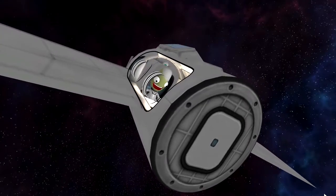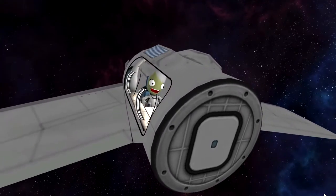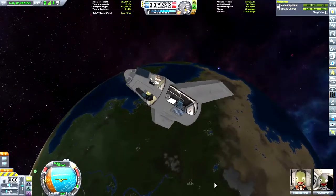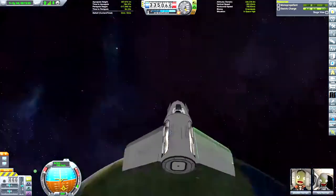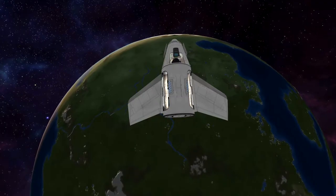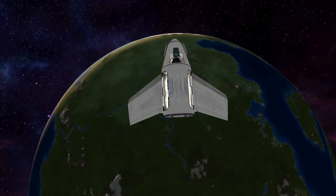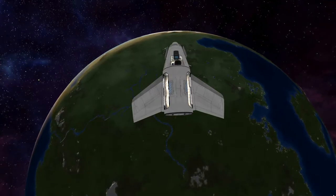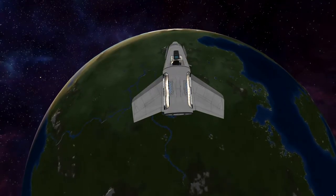She seems to be enjoying herself. On the way up she didn't look like she was enjoying it much, but once we crested over the top of the arc and started falling down, you could not wipe the smile off her face — even though she would have been in micro-Gs during the whole experience. Anything that's just in free flight with no forces acted upon it will of course be in free fall — that's kind of where the name comes from.